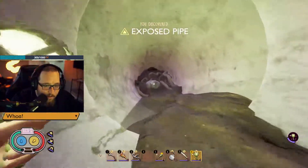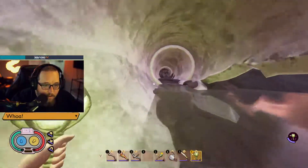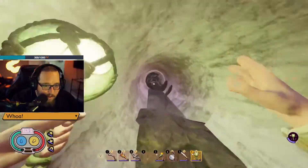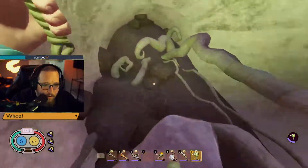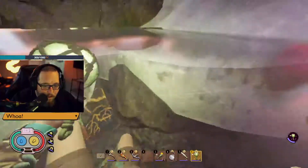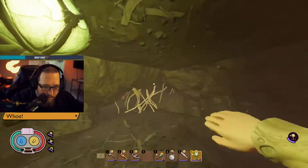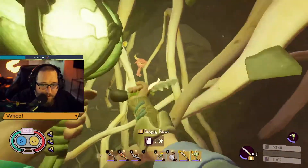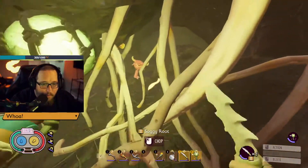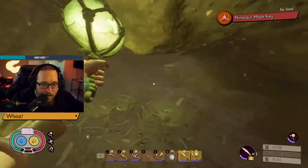There is a marble right there if you need that, as well as a quartzite on this side if you need that as well. Then you're going to want to go down in this water cave here. You'll see these vines — that's what you need the level 2 dagger for. And as you can see, our minotaur key is right there. Easy peasy.